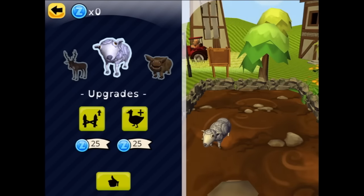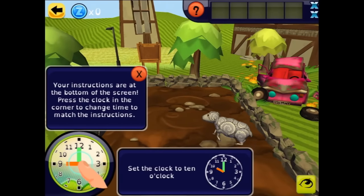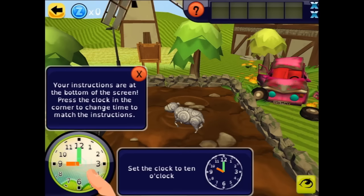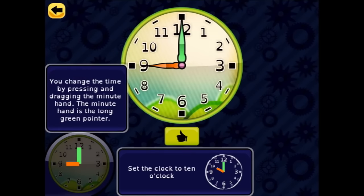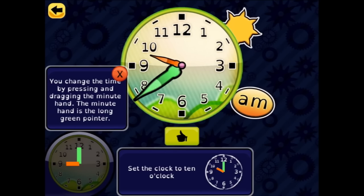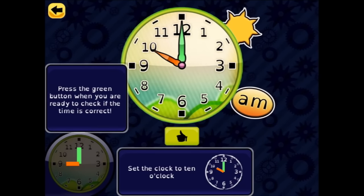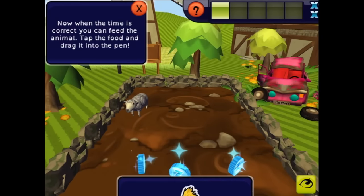Your instructions are at the bottom of the screen. Press the clock in the corner to change the time to match the instructions. Set the clock to 10 o'clock — the big hand is already pointing to the 12. Change the time by holding and moving the minute hand — the long green pointer. Coming around now to 10 o'clock. Press the green button when you're ready to see if the time is correct. Thumbs up!